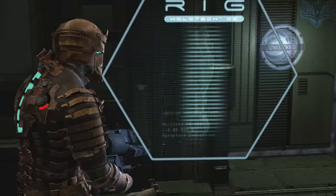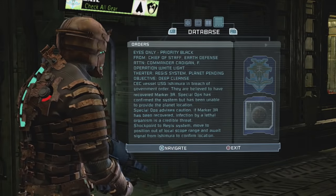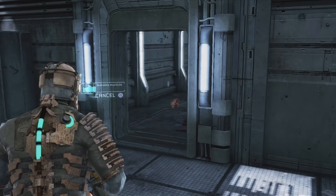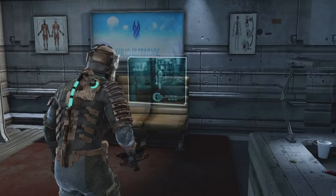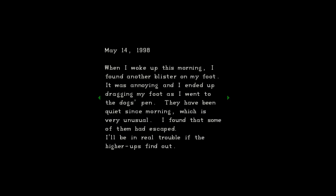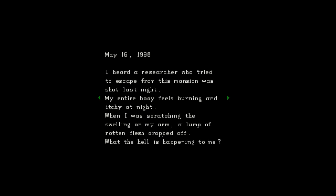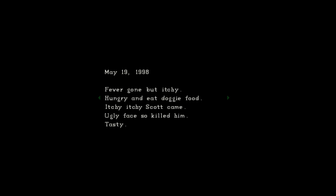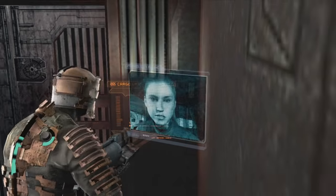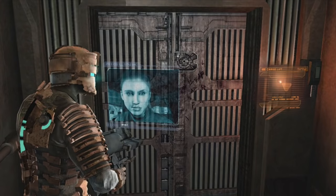The video, audio, and text logs lying around the ship build on the events of the story and give nice insights into the breakdown of order amongst the crew, but they're quite plot-heavy, which relies on the assumption that you're interested in it. I would have liked more world-building notes — like in Resident Evil, where you found notes with nothing to do with the plot but gave you insights into the lives of inhabitants. Something as innocuous as a diary entry could alter your perception of the next zombie you encounter from an enemy to a victim.